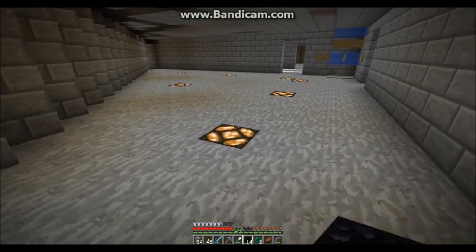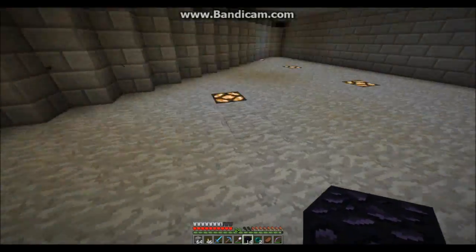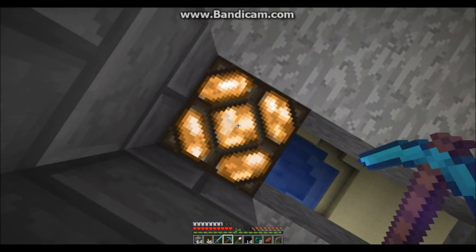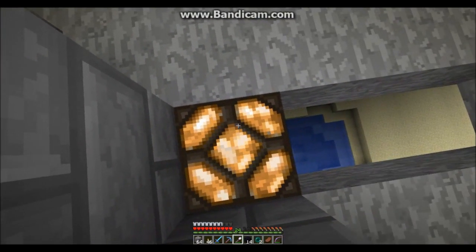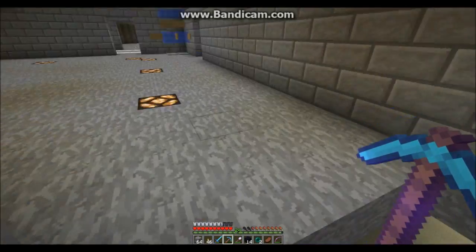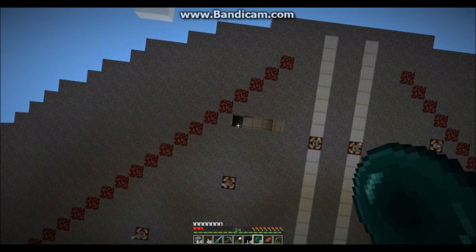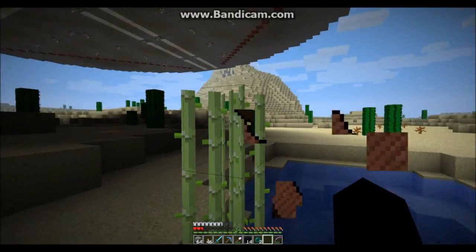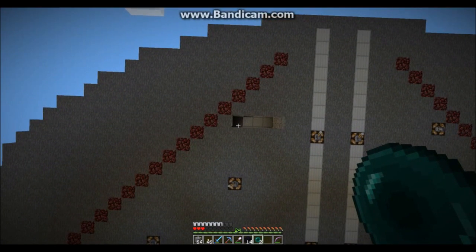So I'm going to put the first one here, and eventually we'll extend it down this way and down that side too, and probably put something in the middle. But for now, this is all we're going to do. I'll have to get rid of this glowstone lamp. And how am I going to do this? Ouch. This is going to hurt too, isn't it? It's going to take at least two and a half hearts off.